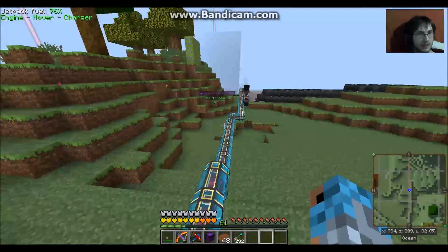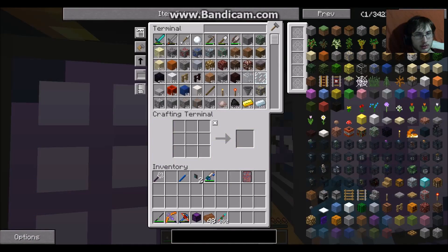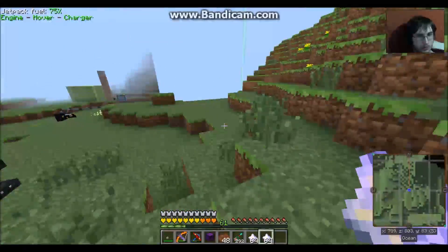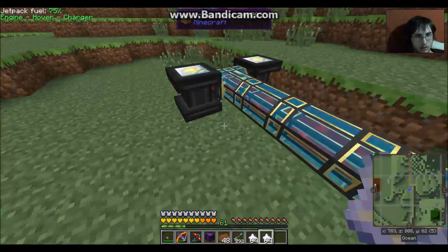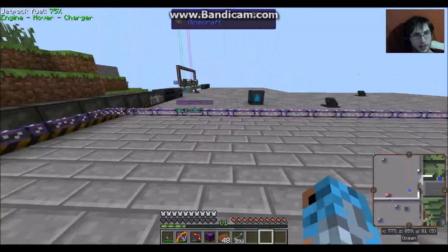Another star generator — I keep running through another star so quickly. I also got some more heart canisters. It always gives me the stupid wither effect.